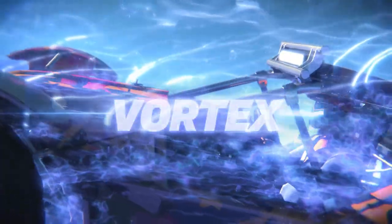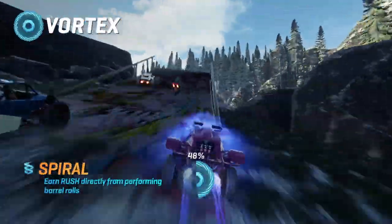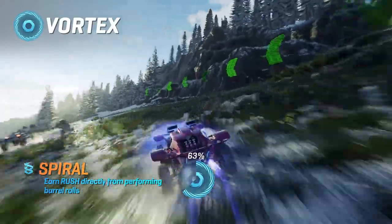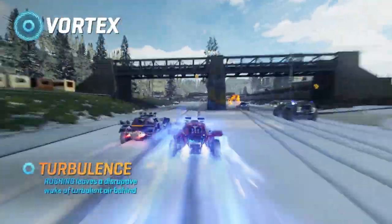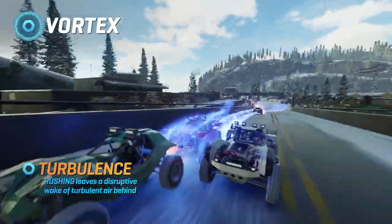Vortex. Built for maximum disruption and punishing all in your wake. Spiral. Land barrel rolls to add to your rush tank. Touchdown. Hit the ground running with enhanced boost landing. Turbulence. Activate rush to leave a volatile wake of disruption behind you.